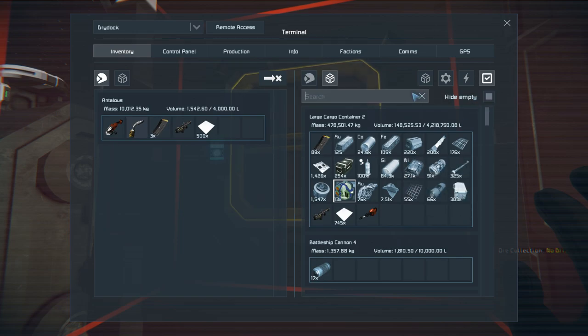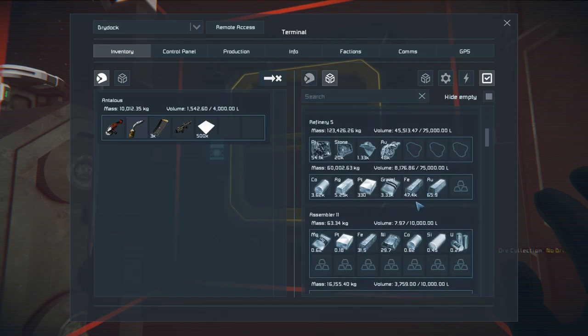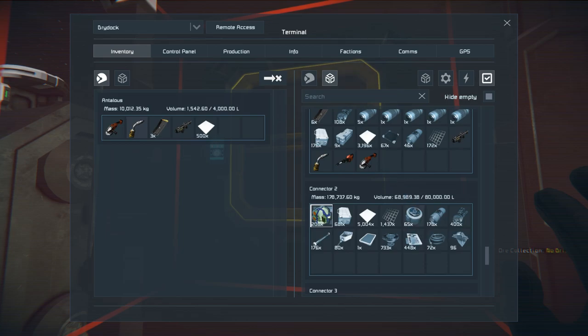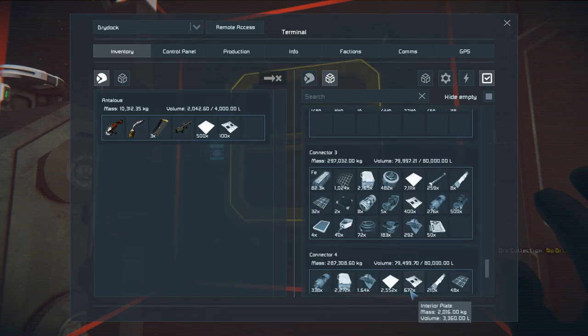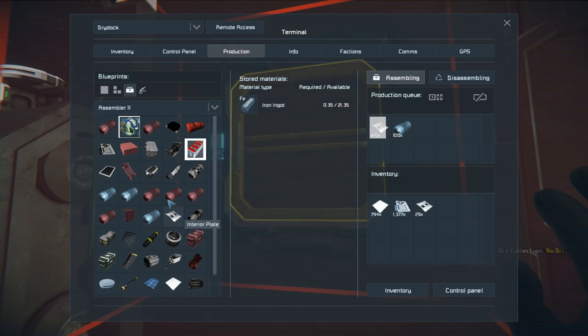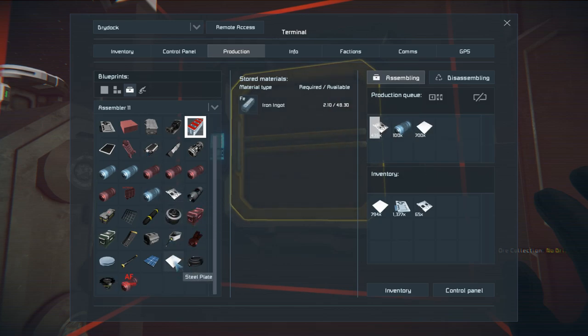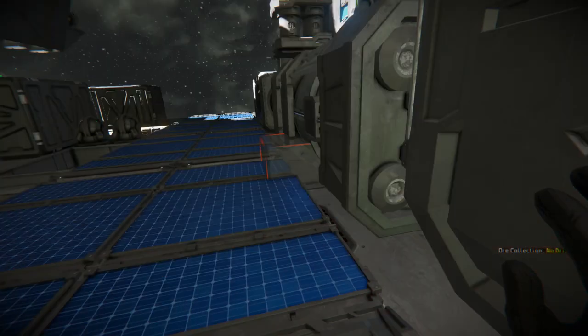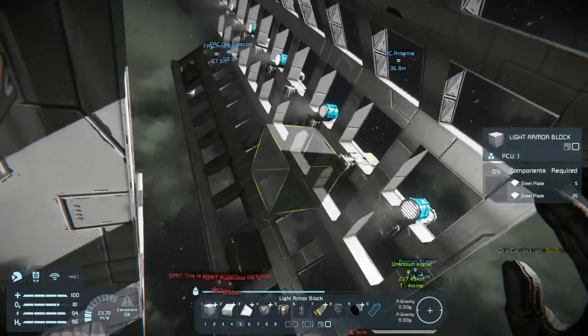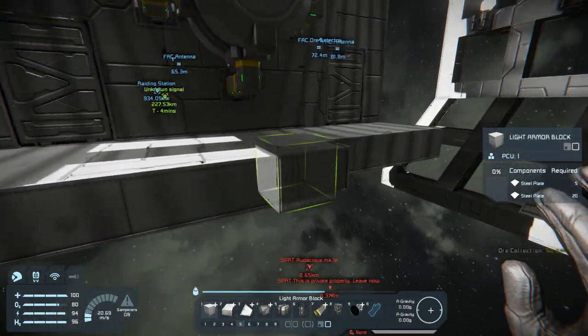Drop this off — interior plates. I'm gonna need some of those as well. I keep these here just so I can remember what I need. We're gonna need some more interior plates. These are the ammo for my guns. Let's get some steel plates as well. I can order more things pre-built, and now that I have the speed mods, those actually get built rather quickly.